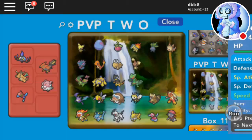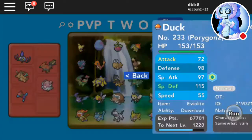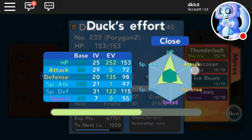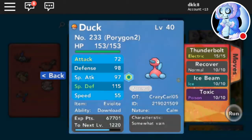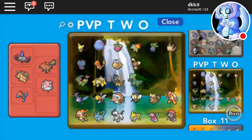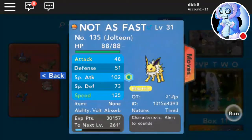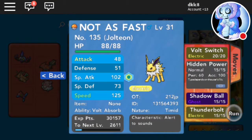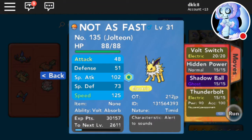Then we got Porygon2 — Calm nature with 252 HP, 122 Special Defense, and 135 Defense with Eviolite. Then we got a fast Electric type with Volt Switch, Hidden Power Ice, Shadow Ball, and Thunderbolt — Timid.